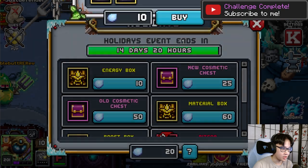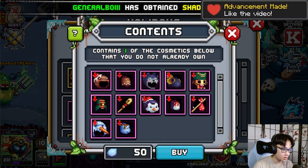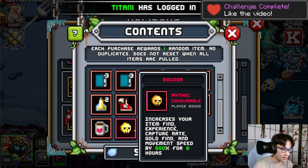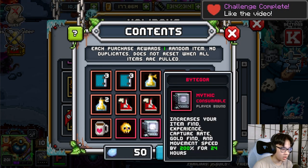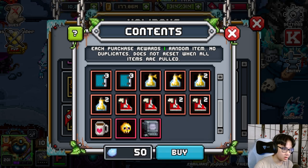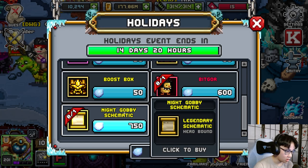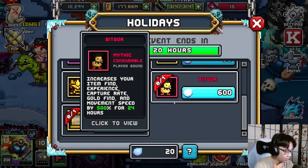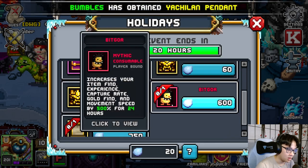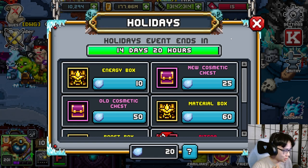Energy box — same old same old. New cosmetics chest, nice stuff here, old cosmetics. Material box same thing. Boots box — you get buck gore and you get cocoa here. Bit gore is always gonna be there, it's like fodder. But buck gore is really nice IMO, and you get a bit gore here, only one per account, and then Night Gobby schematic. I'm gonna do the math on screen so you guys know how much it takes to empty each box and how much it takes to empty out the entire store.